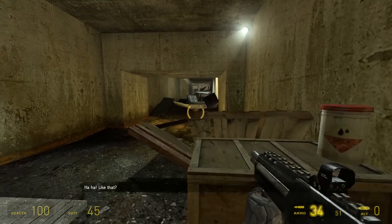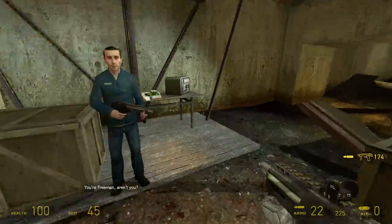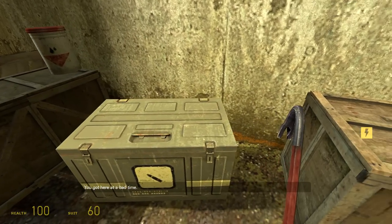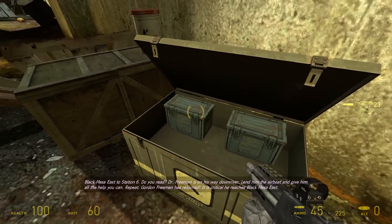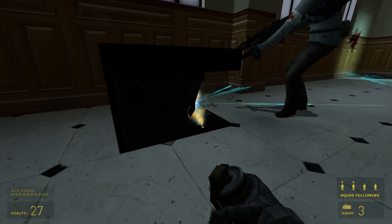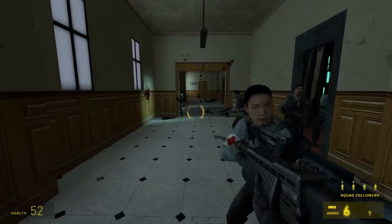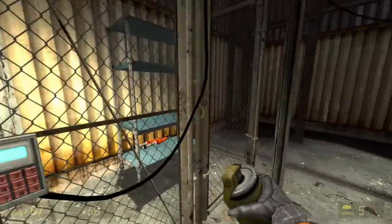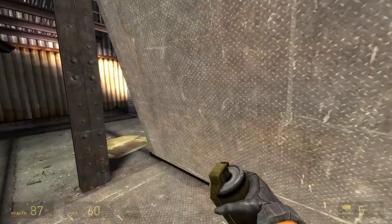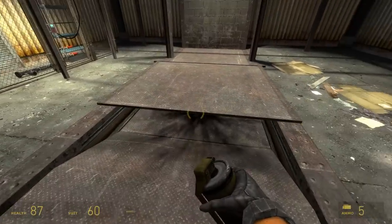Back in Half-Life 2, we're at no risk of drying out in Water Hazard. Before reaching the boat though, we come across the main reason I made this video: these infinite ammo boxes. Let's break from the natural progression of the campaign for a moment to discuss. Half-Life 2's physics-based puzzles and necessary combat segments impose certain requirements on the player's armaments. I'll use Episode 2 as the most visually apparent example of this, but rest assured these puzzles are strewn all throughout the main game.